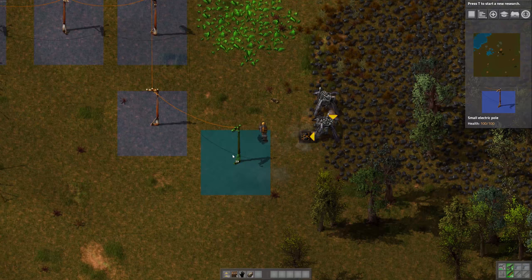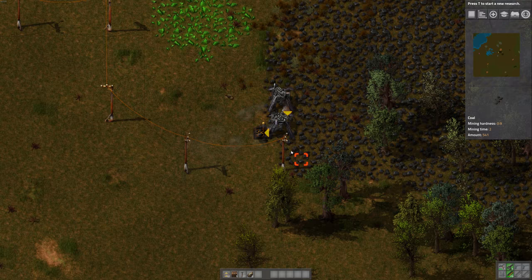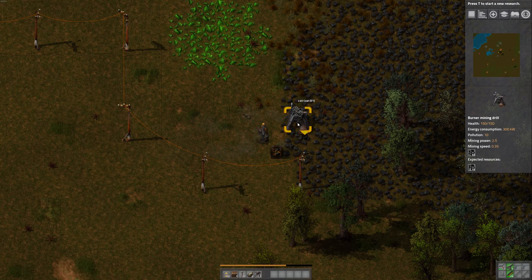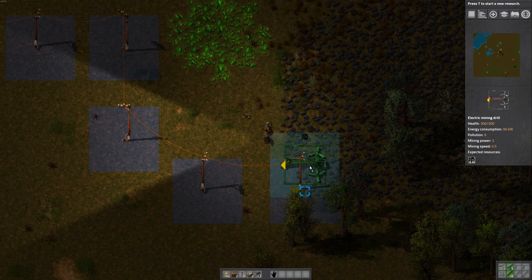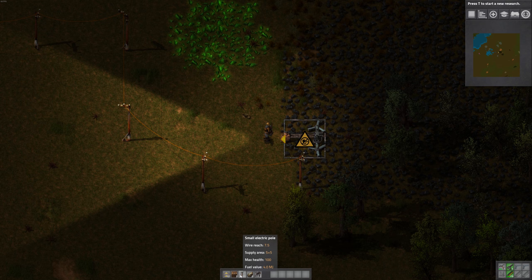What we're going to do is replace these burner miners with electric miners — electric mining drill. Let's pick these up and put an electric miner down. These are more efficient and they pollute less. So here it is — there's 10,000 resources under that. Stick that there, and it says we don't have any power. Is it close enough? I think it is — it wasn't quite. There we go.